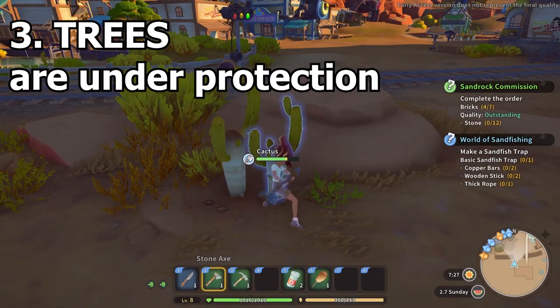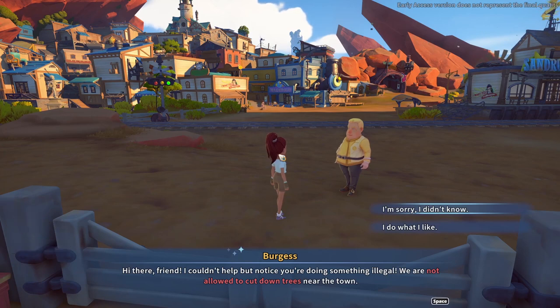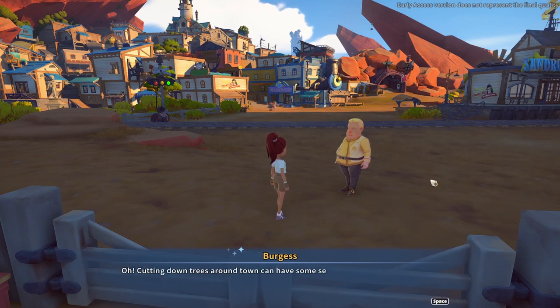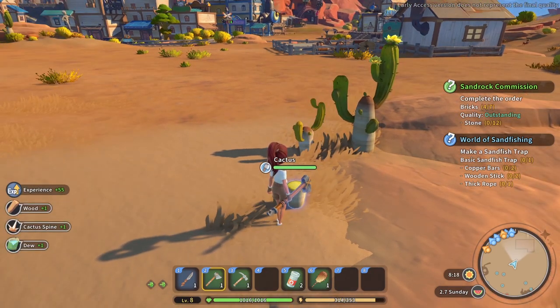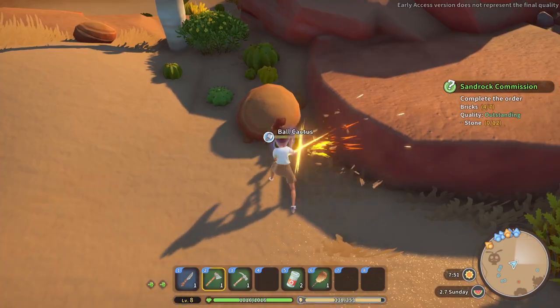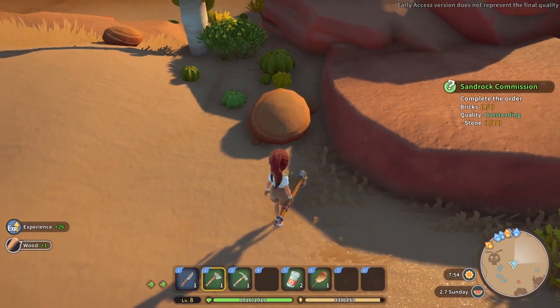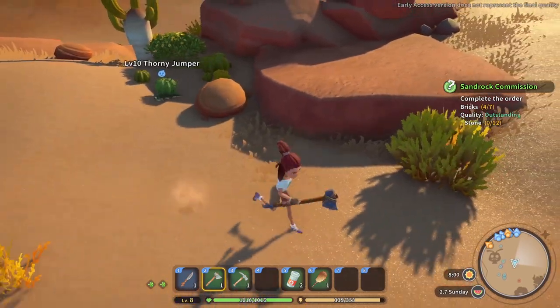Cutting down trees around Sandrock is strongly discouraged. You shouldn't do it, but you can, provided your axe is strong enough. When you cut down your first tree, Burgess will show up and inform you it's illegal, but it's fairly easy to talk your way out of it by saying you didn't know. However, if he catches you again, you will lose 100 gols and 25 friendship points. You can cut down anything you like if he's not around, but if you want to play by the rules, keep away from the tall cacti as well — they are also considered trees. The small round green ones are safe to harvest, but the small round green ones that seem to move a bit too much are actually animals and they're going to shoot spikes at you if you get too close, so be careful.